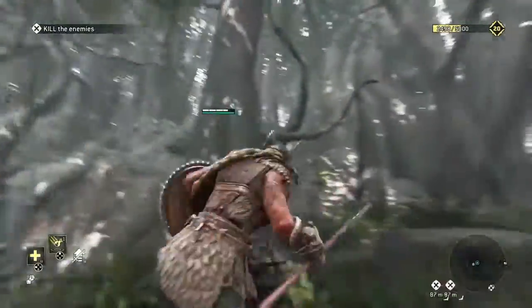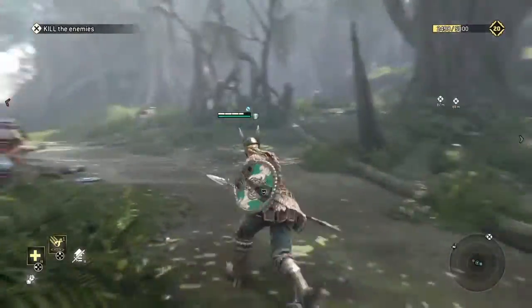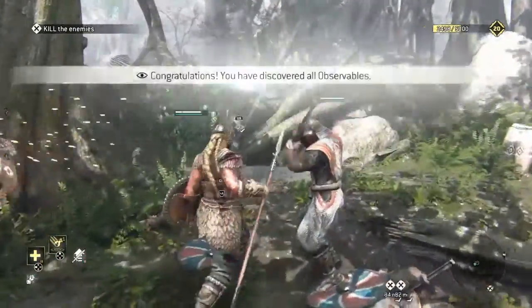Alright guys, after you get that boat observable, you come to the far outside of the map before getting to the docks and killing those guys. You come across this observable — it's a raider's skull — and those breakables up ahead.